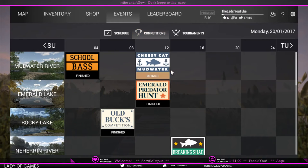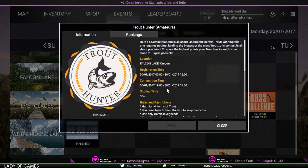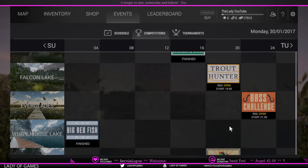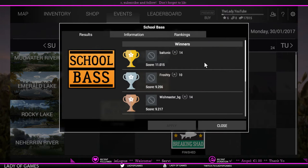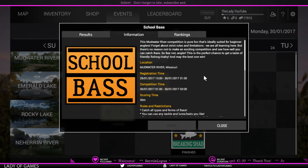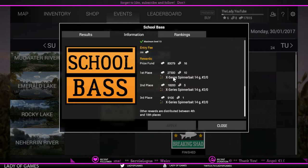If you click on Competitions, you see the ones already finished. Scrolling down, Trout Hunter starts in two hours and eight minutes. Let's check one of the finished ones — School Best. The winners were Bait Tunic, Frosty, and Wishmaster BG — congratulations! Clicking on Info, the first place got 27.3k, second got 80.2k, and third got a little over 9,000.